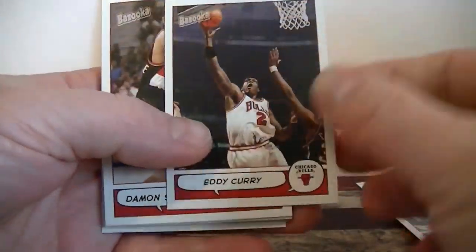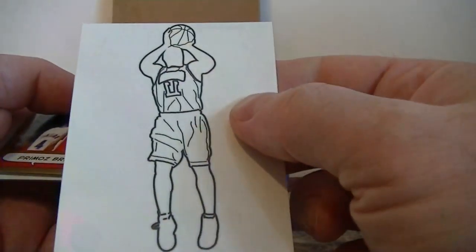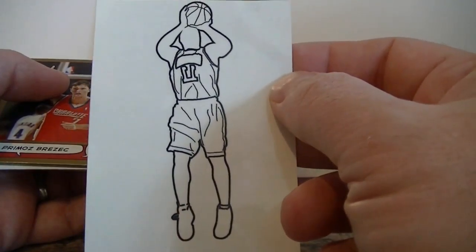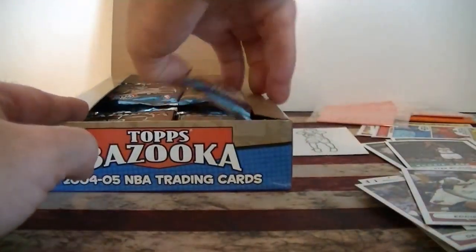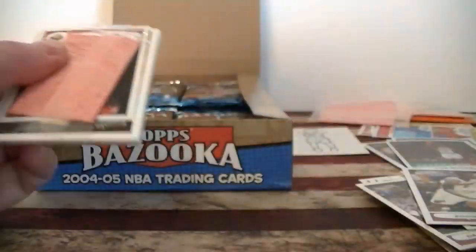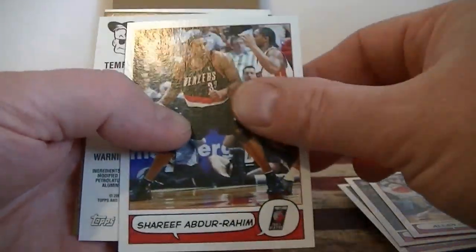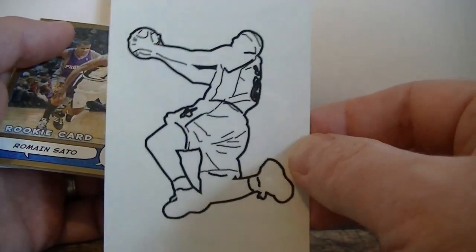Eddie Curry mini, Stojakovic, Tony Parker, Arroyo, Wagner. We got a sticker — it's a pretty tattoo actually. Eddie Jones. I'll put that tattoo on and go play with the YMCA — used to play with the YMCA but that's been a long time ago. Ray Allen. Jimmy O'Neal, Bobby Jackson, Houston, Ryan. Another tattoo — oh that's pretty cool. Let's see if my son wants to put these on.